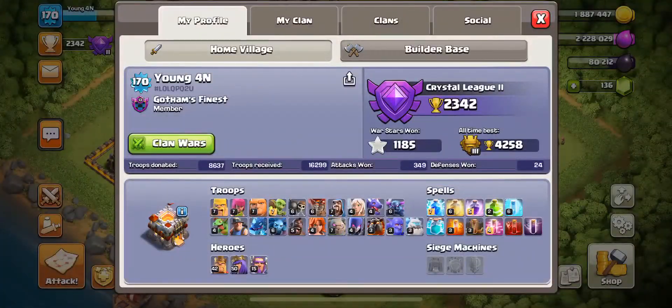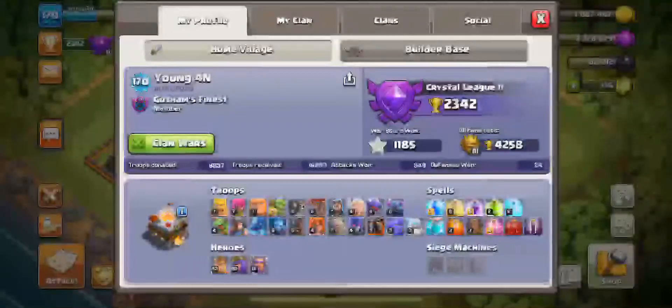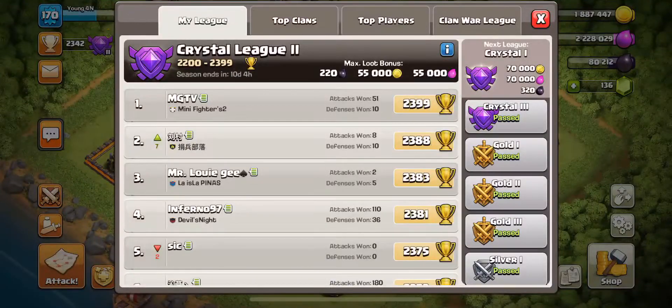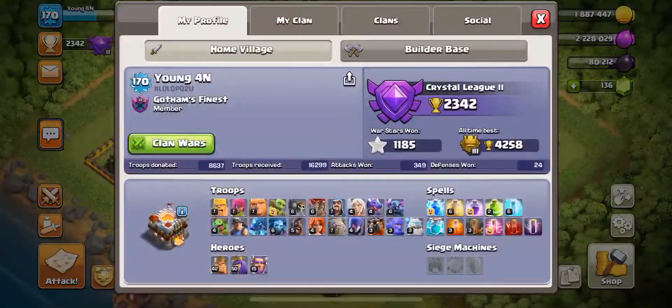Check this out — 349 wins in the season so far. My goal is to hit 500. I've got about ten days left and 151 wins to go, so that's about fifteen wins per day. I think I can manage — maybe, maybe not, we'll see.